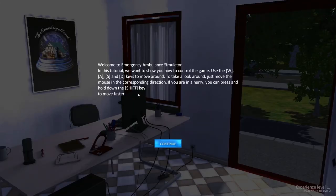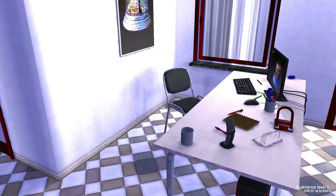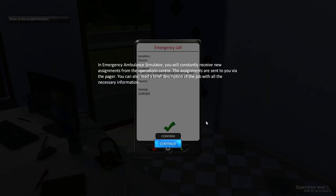Welcome to the Emergency Ambulance Simulator. So WASD to move around, just move the mouse. If you're in a hurry, press shift to move faster. This just instantly gave me a phone call — pager!